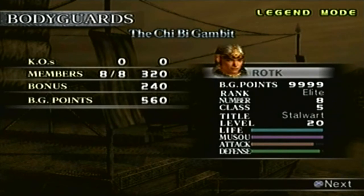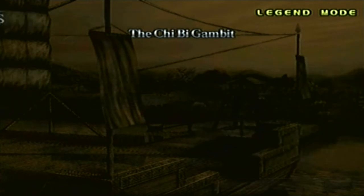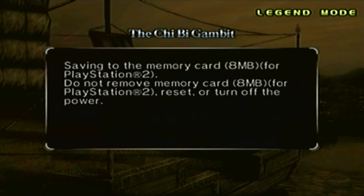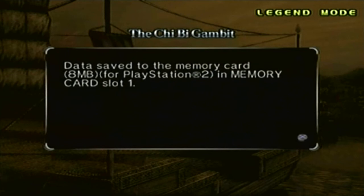As for the bodyguards, I actually surprised myself by keeping all of them alive. The grade — we got a B, but that's fine, I was just going for the weapon. When I go for the level 11 weapon, I have to make sure that grade is S rank. Anyways, we'll save. And there you have it — you've been watching my gaming adventures featuring Dynasty Warriors 4, and in this case, Extreme Legends. I'll see you in the next part where we'll go and unlock another level 10 weapon — Lu Xun's. Peace out.